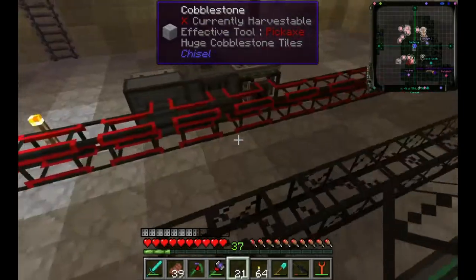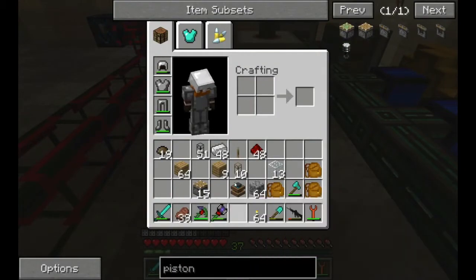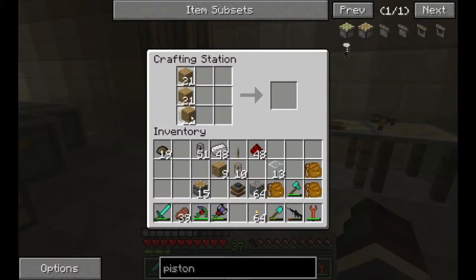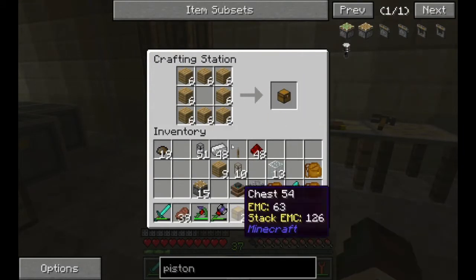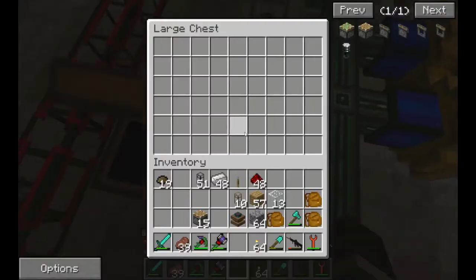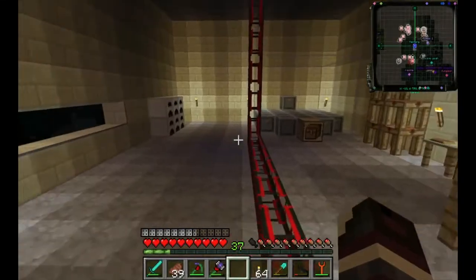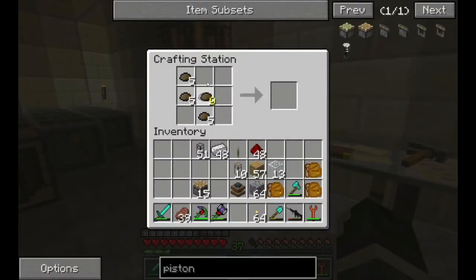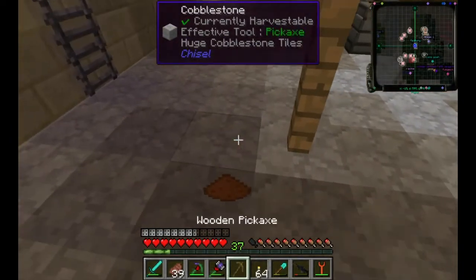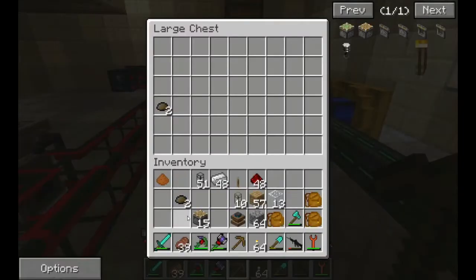We'll drag it all - we'll put it into a double chest. Make a chest here, double chest done. Now anytime scrap comes out it's gonna go in there. We have enough to make some scrap boxes and hopefully get a blaze rod. We got a wooden pickaxe and copper dust - that's all we got for now, but that's perfectly fine.